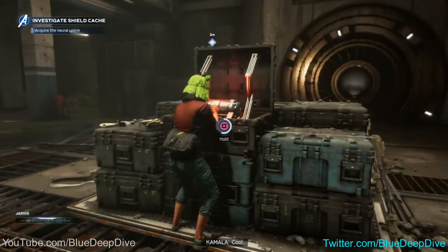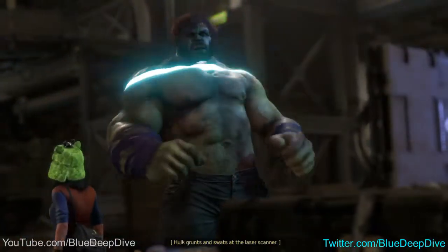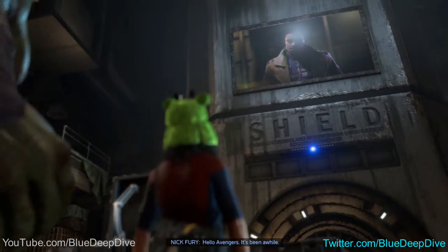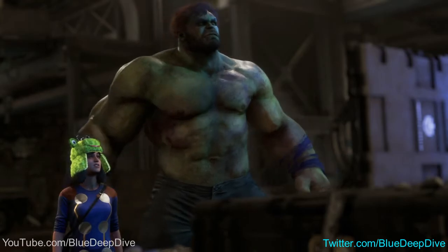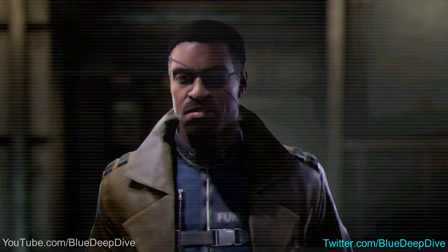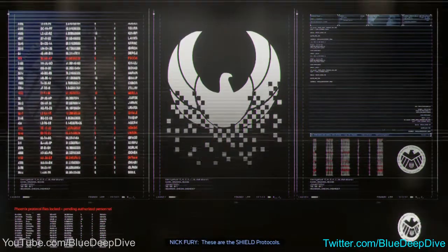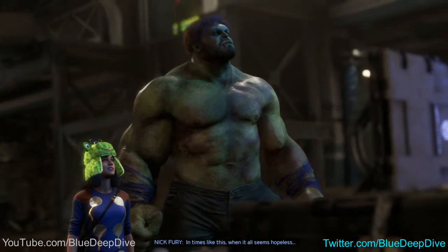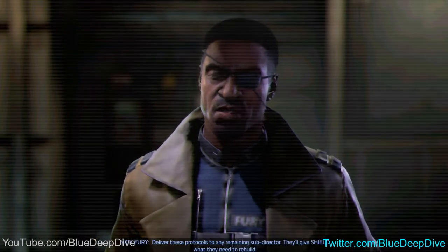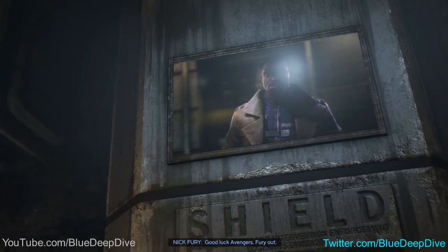The neural uplink is nearby. Whoa, whoa, whoa — what's happening? I believe we may have triggered a classified SHIELD security system. Avenger detected. Hello Avengers, it's been a while. Nick Fury. If you're hearing this, then the worst has happened — I'm gone, and that means I need you now more than ever. I always knew SHIELD might fall, so I made sure it could also rise again. These are the SHIELD protocols. SHIELD was built to protect the world — in times like this, when it all seems hopeless, that's when we've got to stand strong. So I need a favor: deliver these protocols to any remaining sub-director; they'll give SHIELD what they need to rebuild. Good luck, Avengers. Fury out.